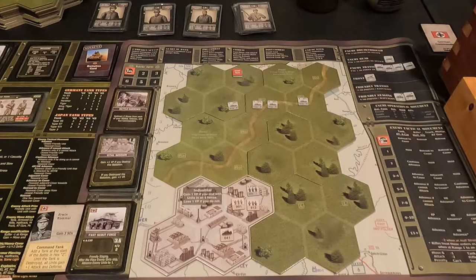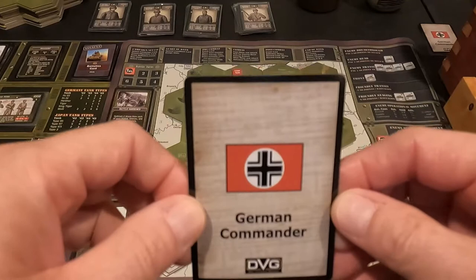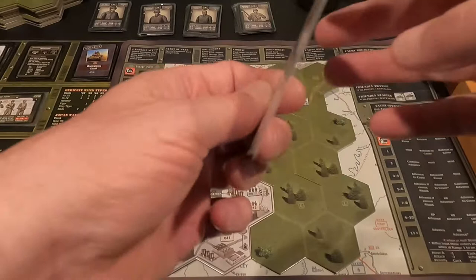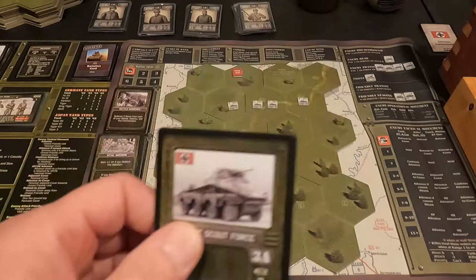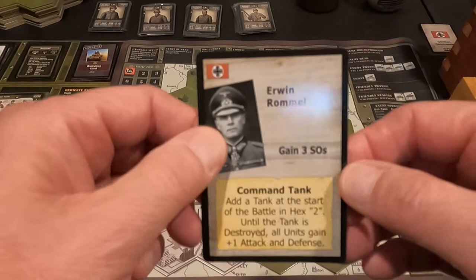I drew the enemy battalions I'm going up against. I'm also using the optional Commander Series for this campaign — the German Commanders expansion. For every battalion, you draw a German commander card. If you eliminate the battalion, he's gone; if the battalion drops to half strength, he's permanently attached. For this first battle in the friendly staging area, it's a fast scout force of four armored cars. I need to get rid of them or they'll cost me six SO points. The commander I drew was Erwin Rommel.